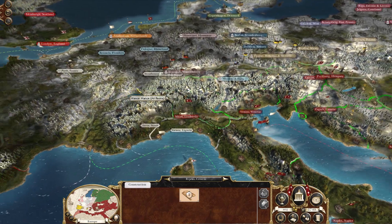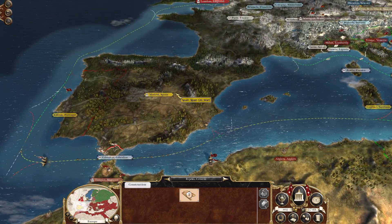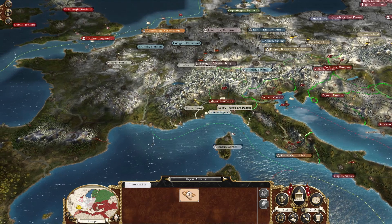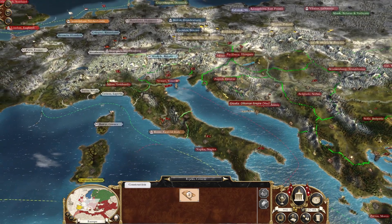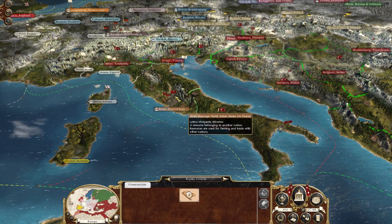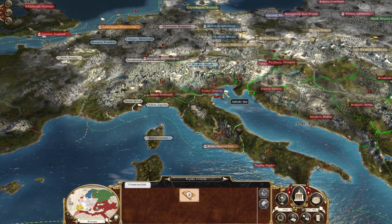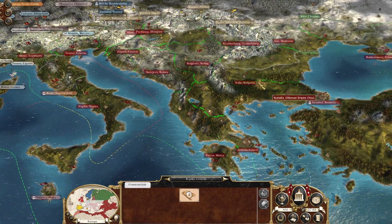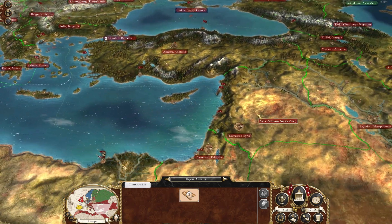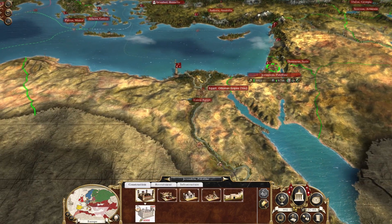If we go to war with Morocco it will mean further war with Spain. If we go to war with France itself — which I don't want to do — that will also mean war with Spain and all their allies. Going anywhere in the New World is basically war with the major powers as well, since it's almost entirely colonized.